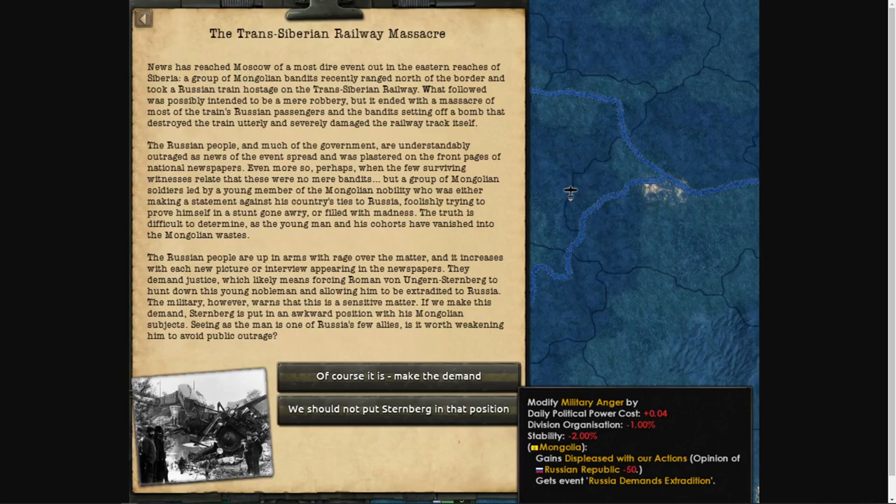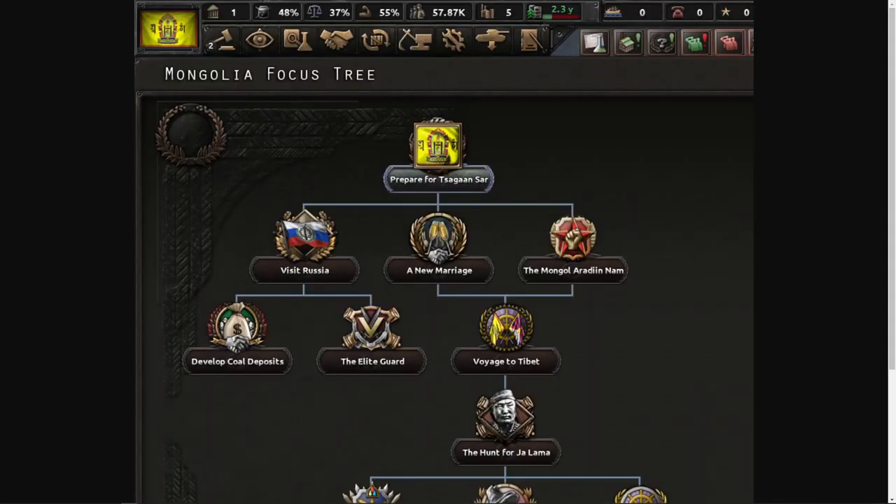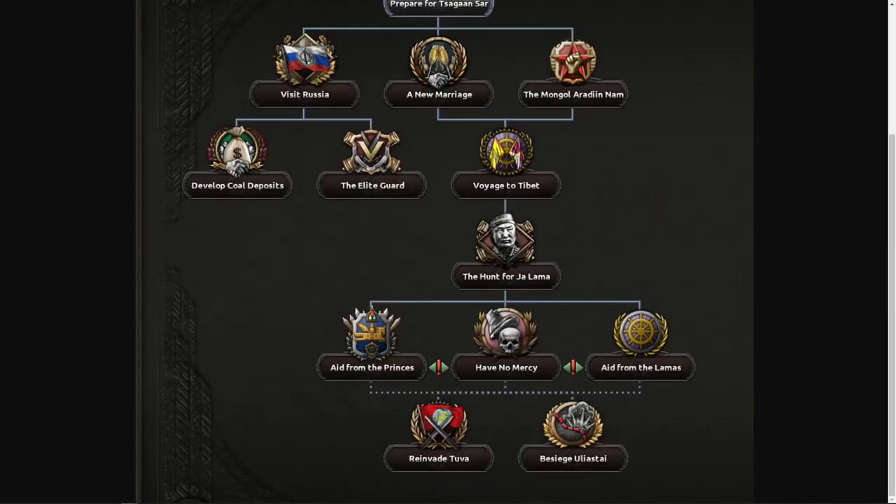Both parties are put in a difficult position when a minor Mongolian noble attacks a Russian train in late 1936. It exposes Sternberg's increasing lack of control over the Mongolian natives — one that demanding extradition of the criminal will only exacerbate. Yet the train massacre becomes such a sensation among the Russian public that the government almost can't refuse doing something. Does Russia demand action and anger its military, refuse and anger its people, or will Sternberg gamble that his Russian allies won't push the matter to war? Mongolia has had its early game content expanded with events and a new focus tree for Sternberg's Mongolia, which could potentially lead to Sternberg's downfall.